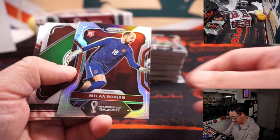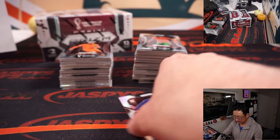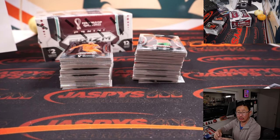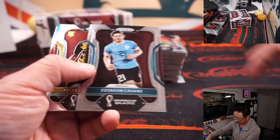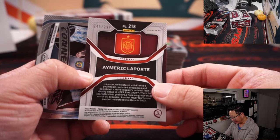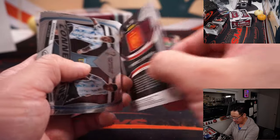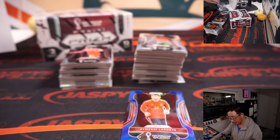There's Milan Borjan for Canada, rookie silver for Greg. And the Canadians. There's Aymeric Laporte to $2.99, Laporte going to Spain.